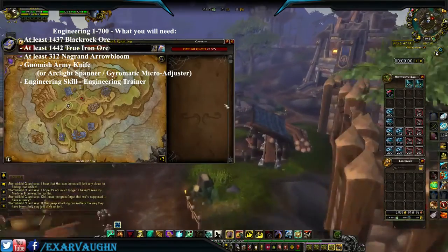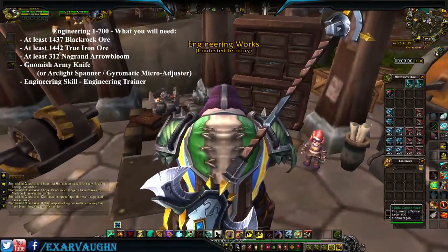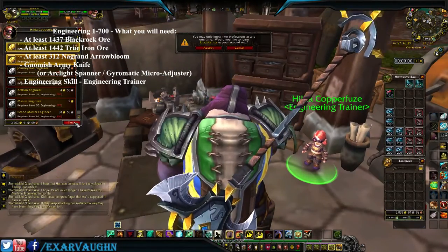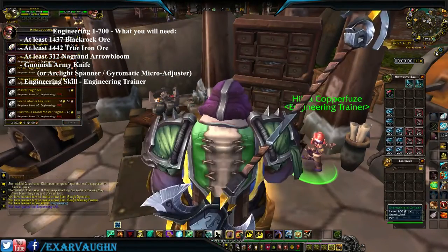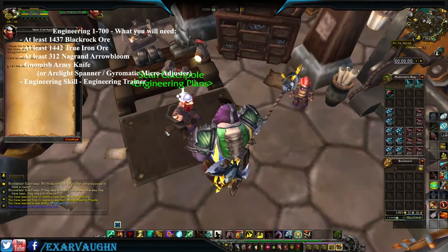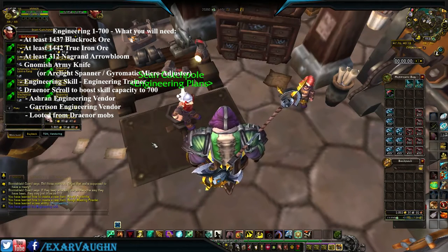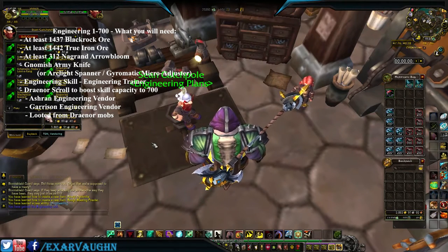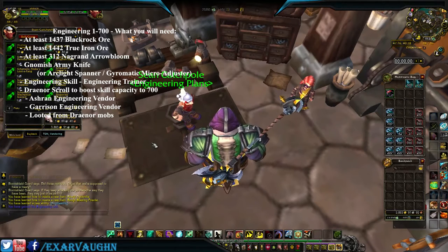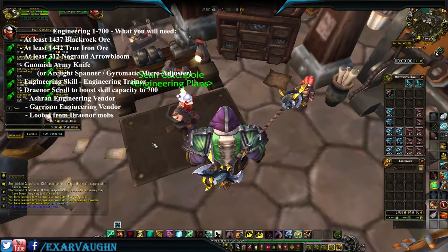The trainer is located right here on the map. Speak to your trainer and grab the skill. You'll also need to speak to this guy, because you're going to need the trainer scroll, which will allow you to boost your skill capacity up to 700. Buy it here in Ashran from your garrison skill vendor.